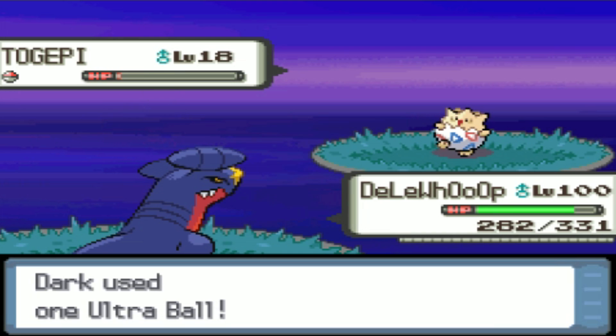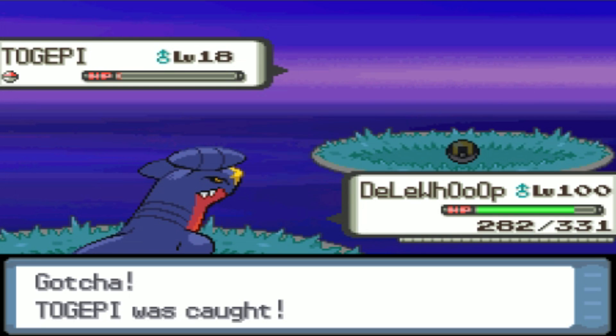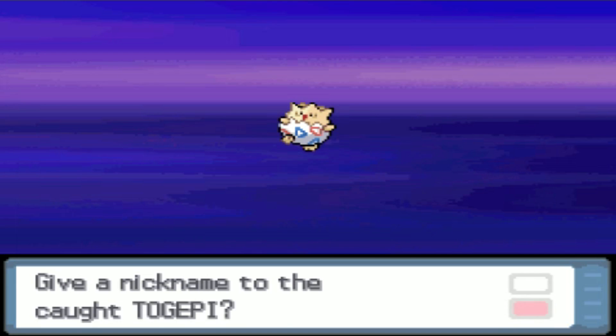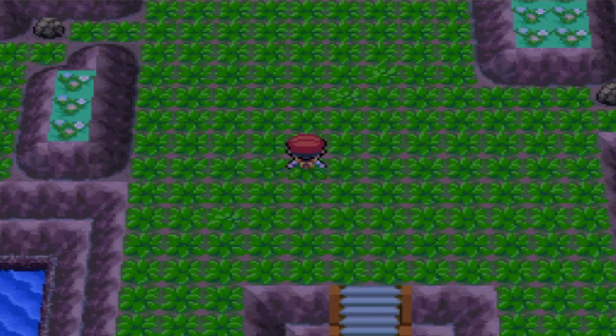Anyway, that's how you find Togepi. We're going to use an Ultra Ball now. It's really not that hard to find, though it is post-game. This is one of the earliest instances you can get an evolution toward Togekiss in this game — you cannot get it any earlier in Pokemon Diamond and Pearl. That's how you find Togepi. Thank you for watching. We are finishing up this series in the coming weeks; I've anticipated it to be completed before New Year's, which shouldn't be too hard since there's about five or six weeks before the end of the year.